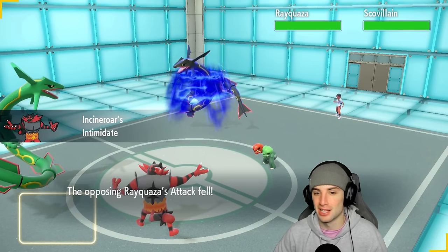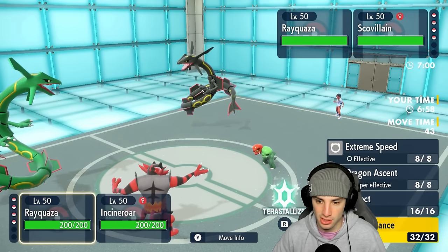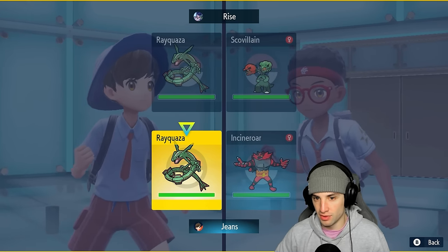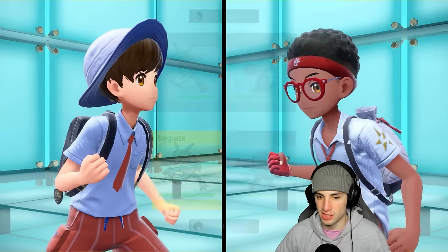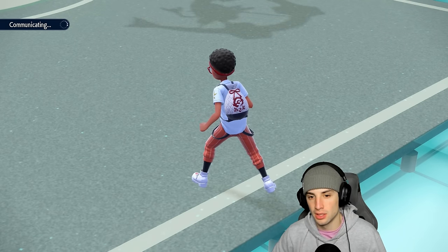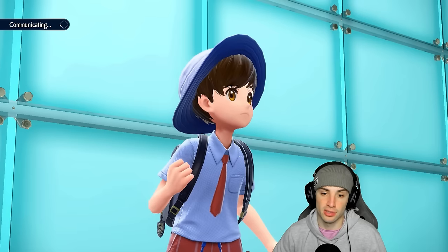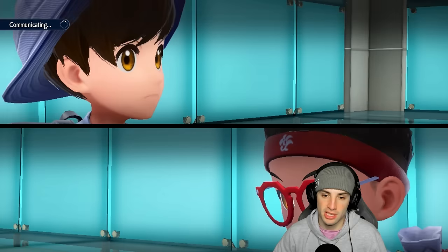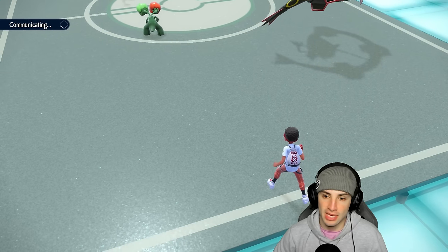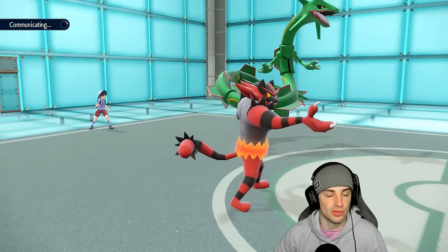We're gonna Intimidate, which is great on Rayquaza, and Swords Dance is just gonna be our best friend. Is Skeledirge physical attacking? I don't think it is, but I'm still gonna go for Swords Dance and just Fake Out the opposing Rayquaza. I'm probably gonna swap to Shen Pao next turn and just Normal Tera then Extreme Speed to kill everything. That looks to be our best interest.